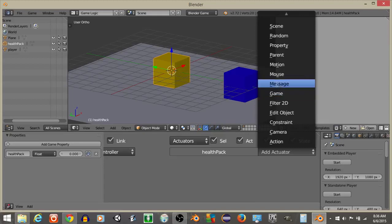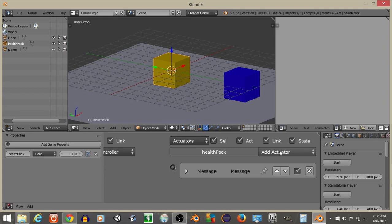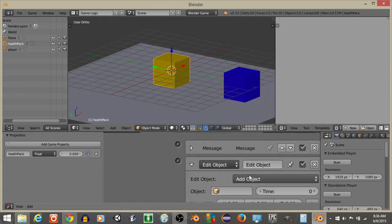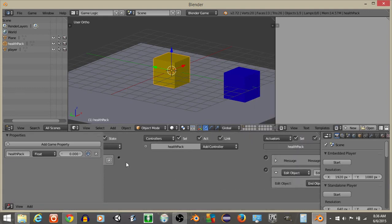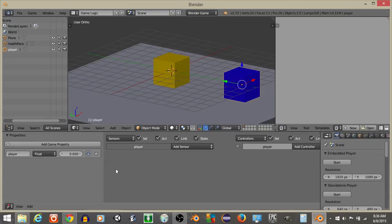We're going to send a message — set the message actuator subject to 'health pack.' Then we're going to delete the object we collide with, which in this case is our health pack. So the health pack is going to delete itself after it sends the message.